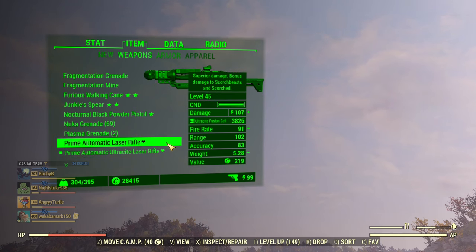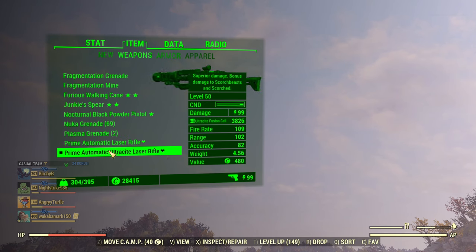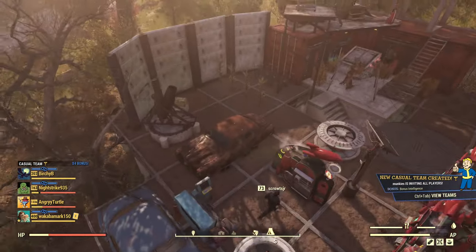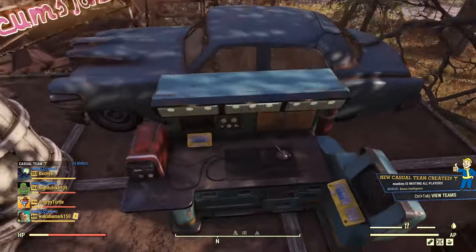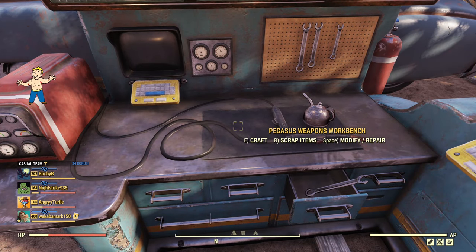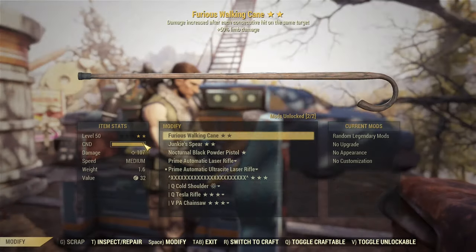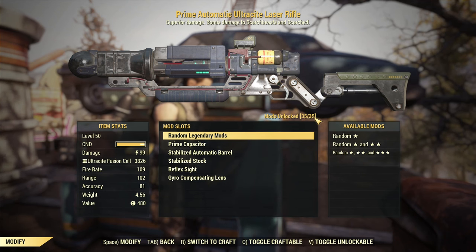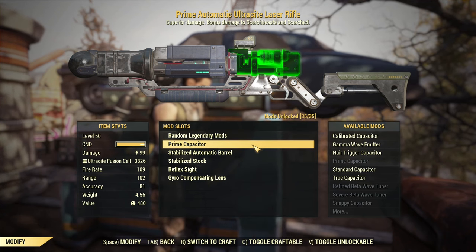Now it's a little bit different today. As you can see, the Laser Rifle still provides higher damage per shot, but the Ultrasight Laser Rifle does offer a higher fire rate. At the same time, there are slightly different mods for the Ultrasight versus the regular Laser Rifle. If we go into the weapon workbench and try to modify, the Ultrasight Laser Rifle has 35 possible mods.